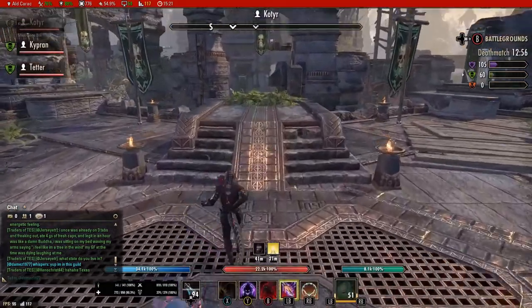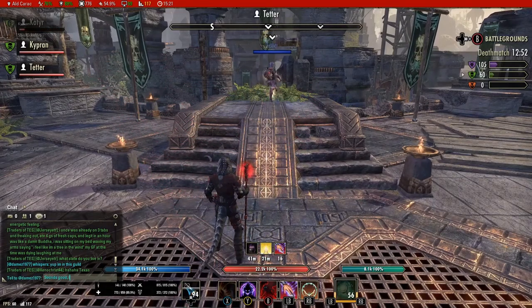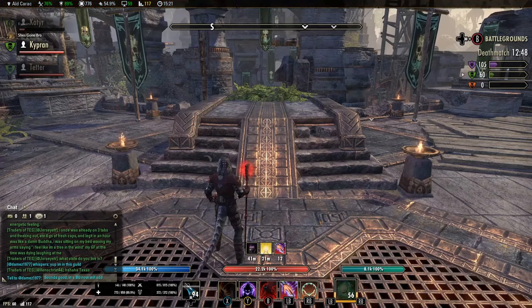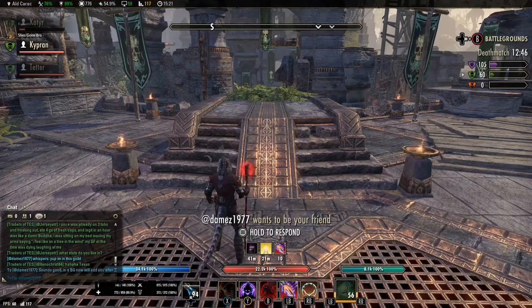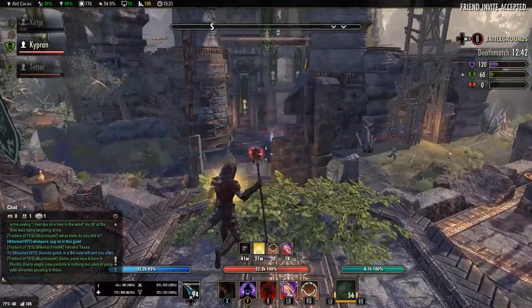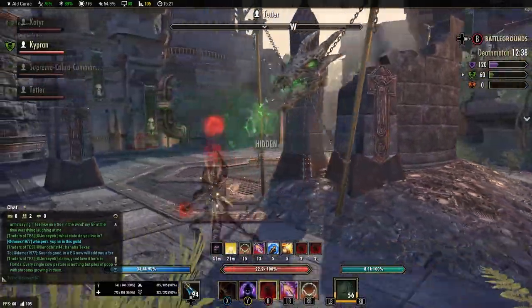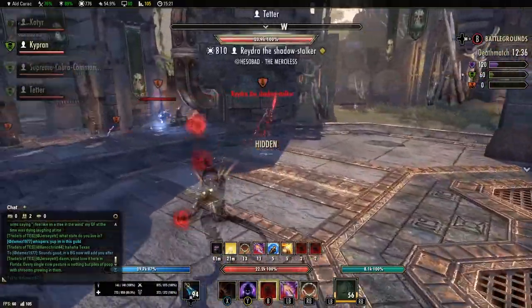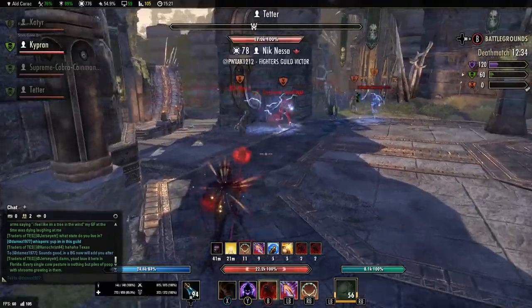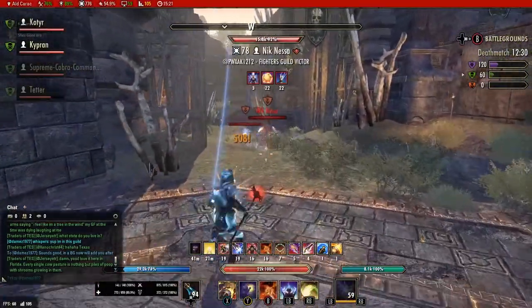Ability bars. My front bar from left to right is as follows — I play with an Xbox controller, so my ability bar is probably weird, but you can switch it up to however suits your playstyle. My front bar is: Swallow Soul from the Siphoning skill line, Inner Light from the Mage's Guild skill line, Merciless Resolve from the Assassination skill line, Structured Entropy from the Mage's Guild skill line, and Elemental Drain from the Destruction Staff skill line.